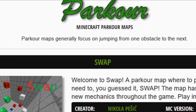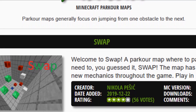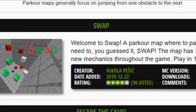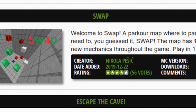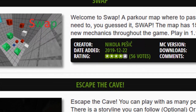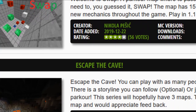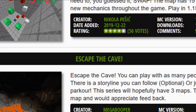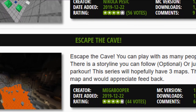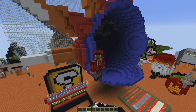You can search by what type of map you want and they'll give you a list. On each map there's a description and people rate them, so you can see how well others have liked them. If you're ever looking for something to do in Minecraft and you're not sure, hop on there, check out a map, download it, and play around with it — it's a lot of fun. So yeah, those are some Minecraft resources you can find online to help you out in your game.